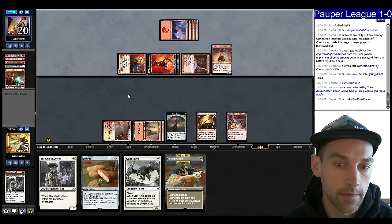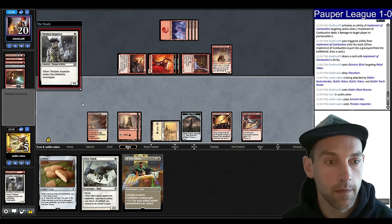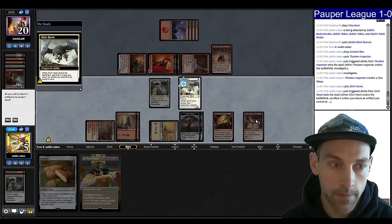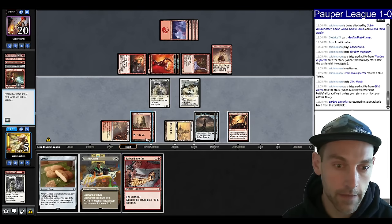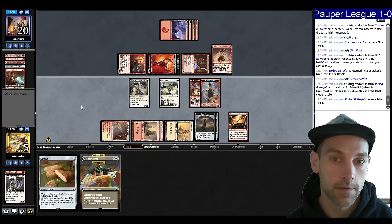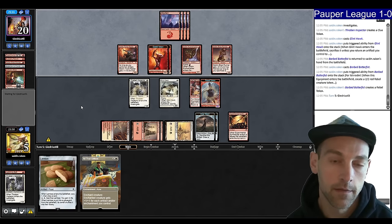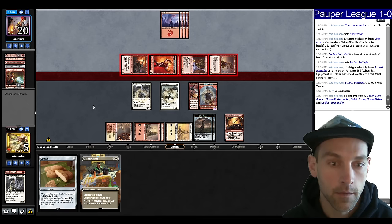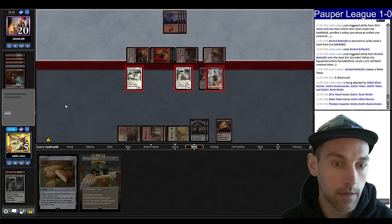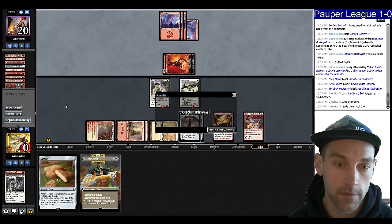We can Glinhawk back the Barbed Batterfist — play land, Thraben, play the Glinhawk, pick up the Batterfist, play the Batterfist. We need them to whiff a couple turns. We have three creatures, but if they find a way to get in with the Blast Runner, we're probably close to dead. They swing in — block, block, block, going to three. If they have a Bolt we're dead. They have two creatures. What's the last card? Lightning Bolt. No! They got us.